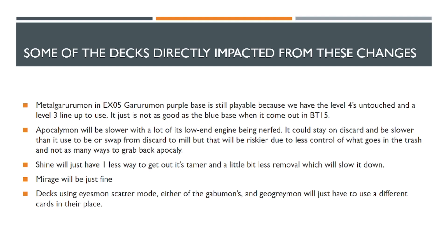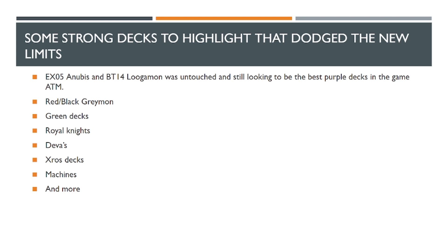Mirage is going to be just fine. Even though the best inheritable for swinging multiple times is no longer at full copies, the extra bit of removal lost will be felt, but there are plenty of other options to fill that void. And then looking at strong decks that basically dodged the new limitations — in the purple space you still have EX5 Anubismon and BT14 Lugamon as two of the stronger purple decks that were untouched. You also have Red Black Greymon, basically every green deck, Royal Knights, Divas, Cross Decks, Machinedramon, and more that were not affected by this ban list.